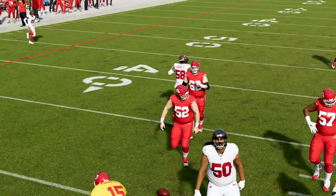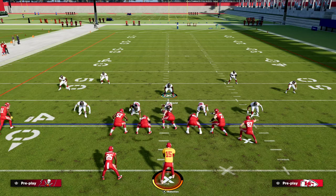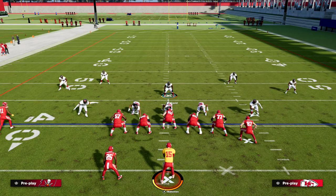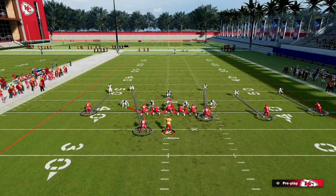In the ebook, we actually have a way to get this blitz to come in consistently against a blocked running back as well as against play action. This is going to force your opponent to have to max protect to consistently pick this blitz up. That detail is in the ebook, which is available in our Patreon.